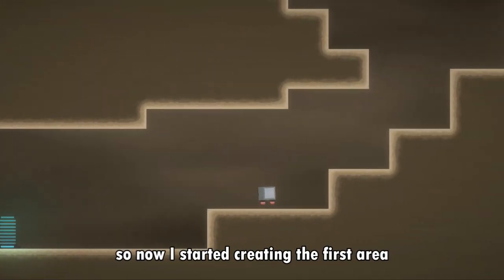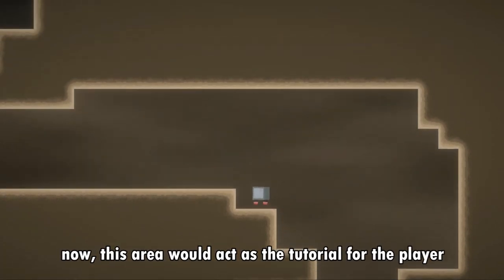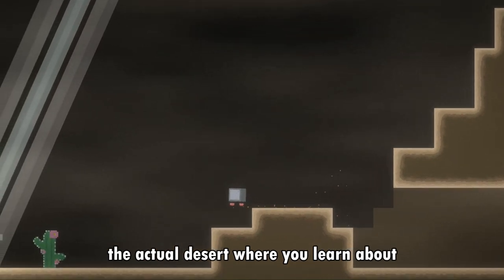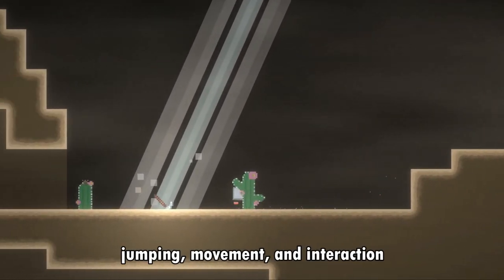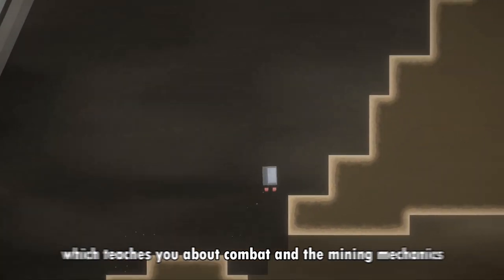Now I started creating the first area — the great desert. This area would act as the tutorial for the player and would be separated into two sub-areas: the actual desert, where you learn about jumping, movement, and interaction, and then the clay caverns, which teaches you about combat and the mining mechanics.